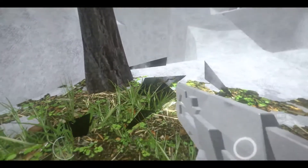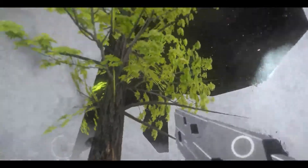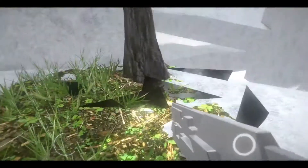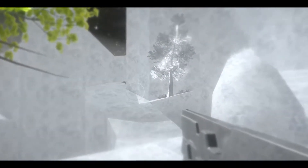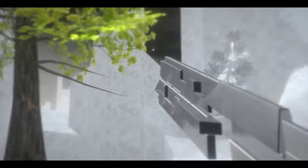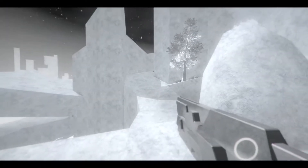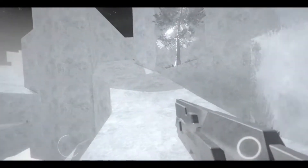Oh, ammunition! I like that — so I destroy these crystals and the world changes a bit, that's actually really cool. If you zoom in you can actually see your current rounds, that's nice. And I guess the more circles you have in the bottom right is like how many magazines you have. That being said, that one monster took a lot of health off me already.